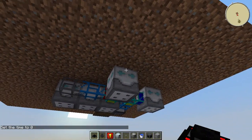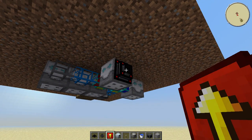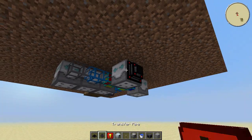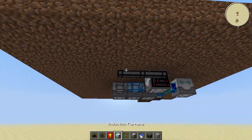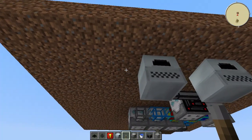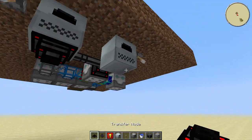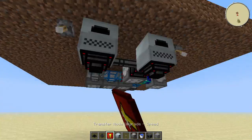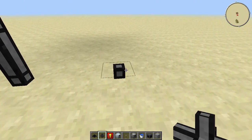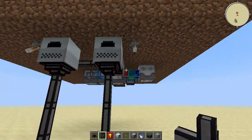Next up we're going to transport some items using transfer nodes. Place one on the deep storage unit here, then apply two speed upgrades on it by right-clicking the node with the speed upgrades. Then place two more pipes like this and your two induction smelters like that. Power these at all times — just place a lever and power it. Now grab the items from the furnaces and also apply two speed upgrades on each, and just go down using these pipes.